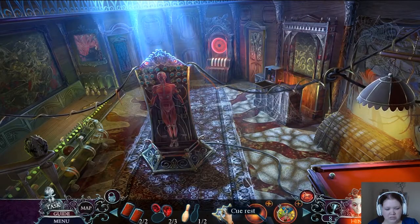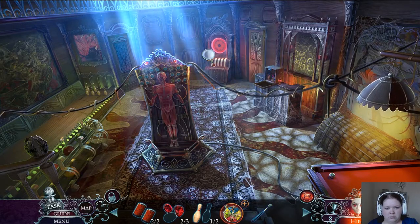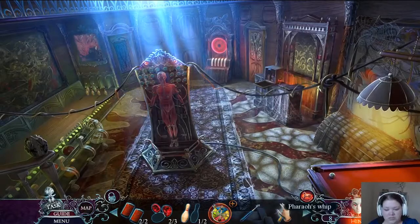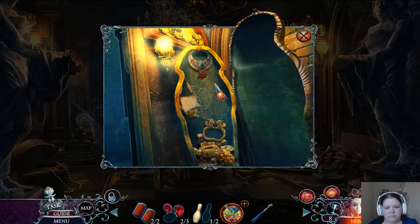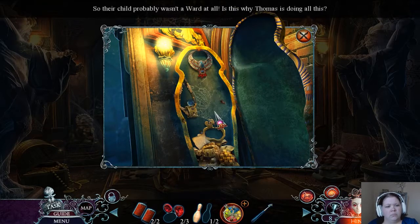What is this? A cue rest. Snooker rest stick. Some bowling pins have been spirited away — was I expecting anything else in a house full of ghosts? I have one of two. What is this? Pharaoh's whip. Agnes is pregnant again and I'm starting to think I'm not the father of her children. Strange — I thought I heard Thomas the other night. HP Ward. So their child probably wasn't a ward at all. Is this why Thomas is doing all this? Interesting.